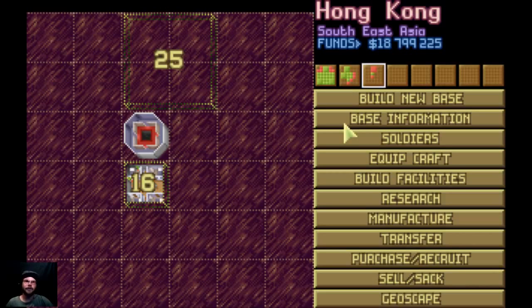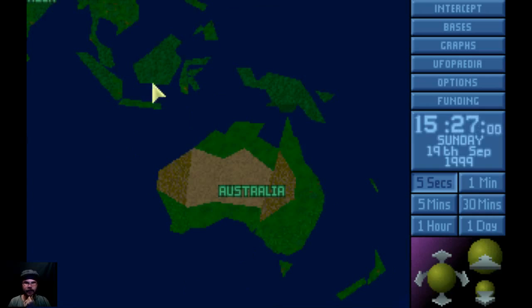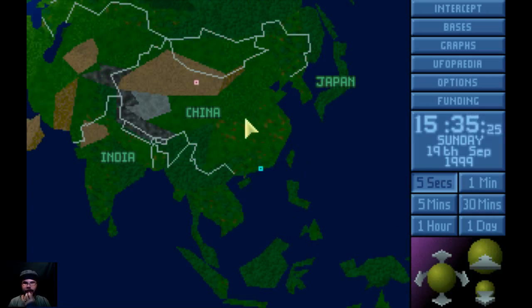Hey everybody, and welcome back to another episode of XCOM UFO Defense. So in our last episode, we built a new base. We found a lot of alien bases, and we built a new base down here in China with hopes of maintaining these three, and hopefully maybe a little out of range, but Australia. At least we could get an interceptor down there to kind of check on bases.